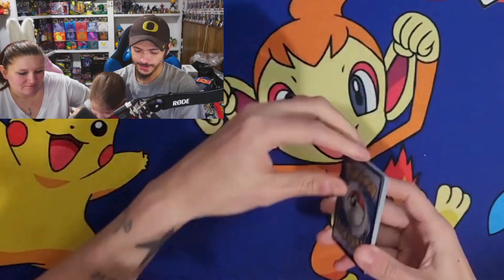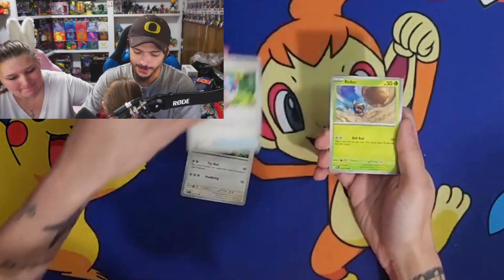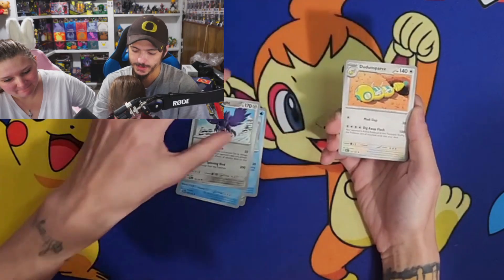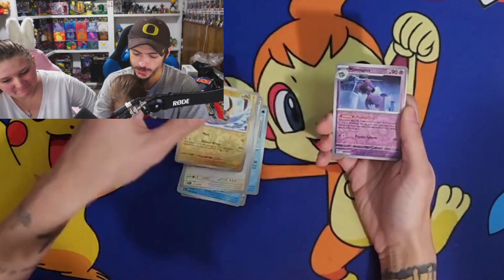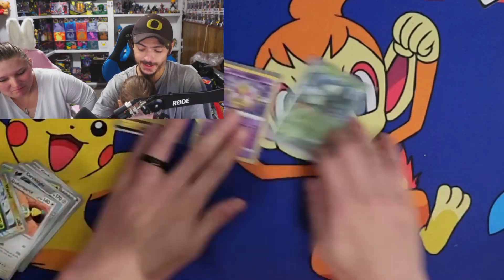Grass Energy. Girafarig, Grape Ball, Rolycoly, Quaxly, Snom, Carbink, Dunsparce, Reverse Holo Walrein, Reverse Holo Mismagius, and a Holo Rare Jumpluff. I'll take it — I got three hits! I will definitely take it.